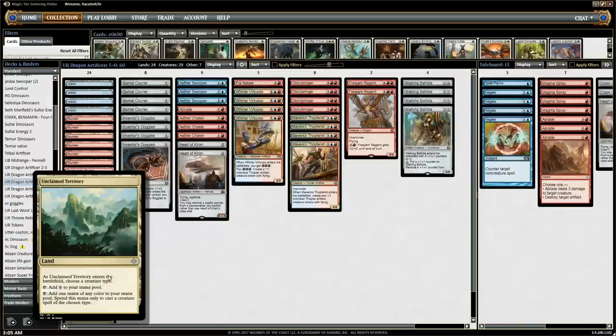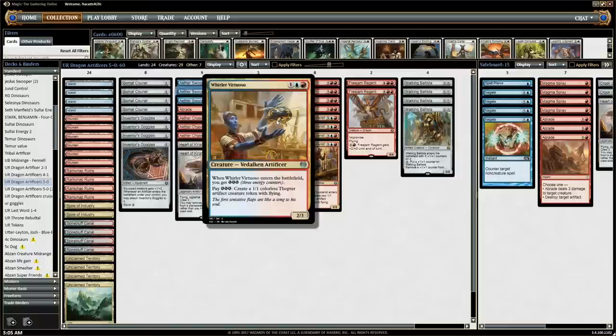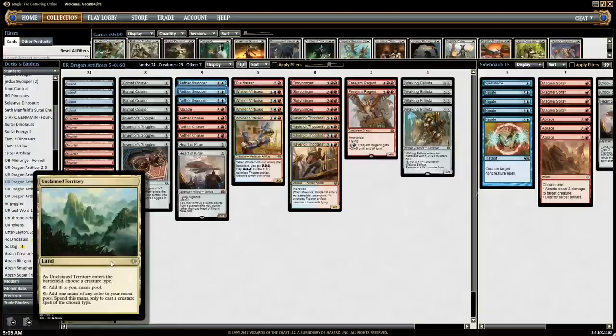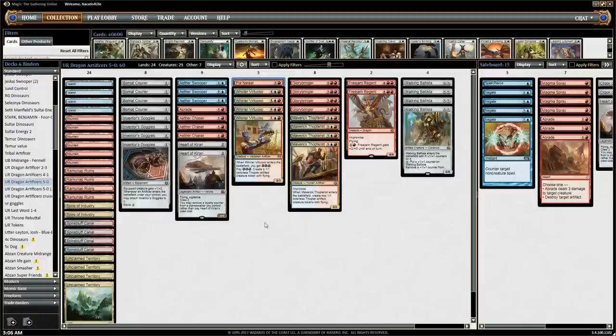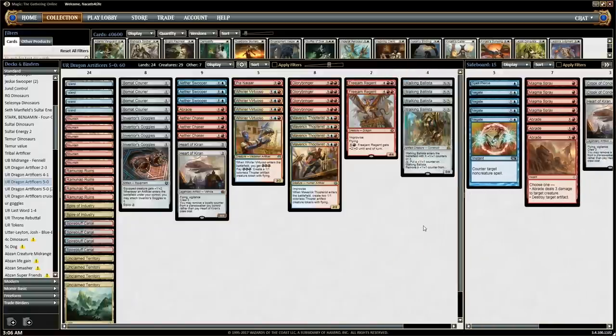If you name Artificer, Unclaimed Territory basically allows our splash to be free. Everything is red except Aether Swooper — that's blue and an Artificer. Virtuoso is blue and an Artificer. Our third blue card is Thopterist, also an Artificer. So main deck, Unclaimed Territory can help us cast literally any of our blue spells. It can also help us cast our Chaser or Arpea if we happen to draw a hand of just Islands. Between four Islands, four Canals, and two Spire of Industry, that's still ten blue sources for five or six blue spells — that's kind of enough. And the second Unclaimed Territory you just name Dragon, so it also helps you get your second red to cast Freejam Regent and Glorybringer.